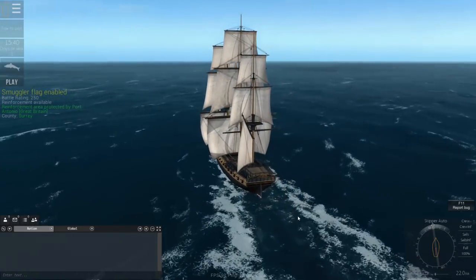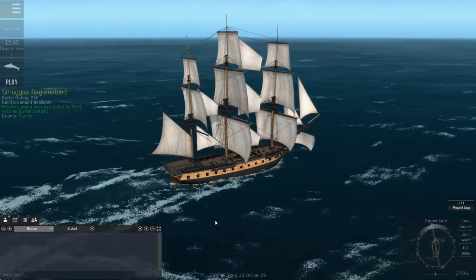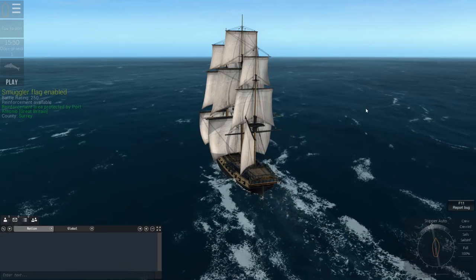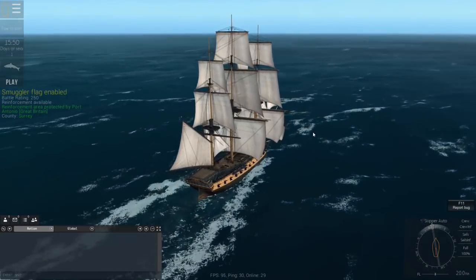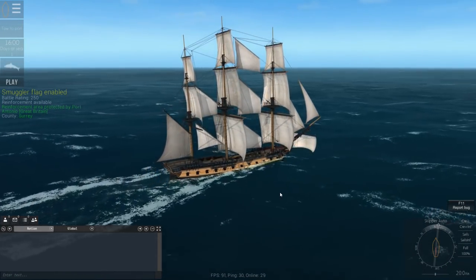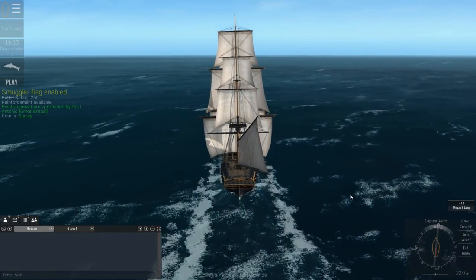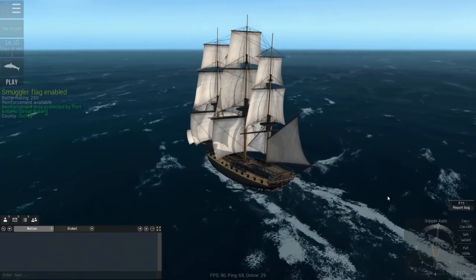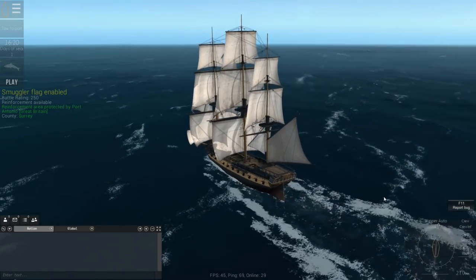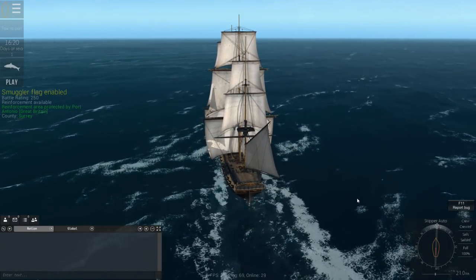Port Antonio is behind us. We'll just look for the crossed swords to designate where the intercept point should be — somewhere out here. Let's have a quick look at the map. We're going to come back and have another look at Naval Action. We're just going to do a bit of combat, because we haven't done any combat for ages. Normally we're just collecting cargo from capturing trade brigs and trade snows. This time we are going to do some full-on combat and see how we bear.